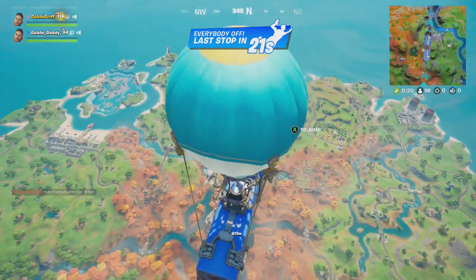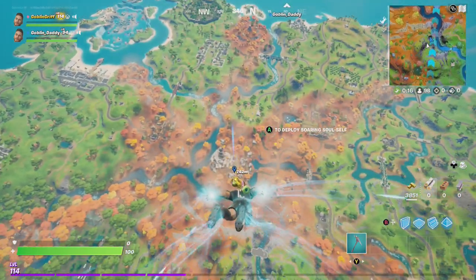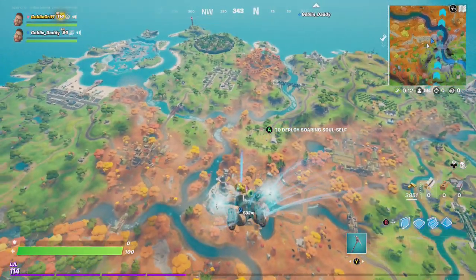Hey friends, thanks for joining us here today. Today it's Goblin Dad and Goblin Griff. We're gonna show you how to defeat the Glyph Master Raz and collect the Spire artifact.